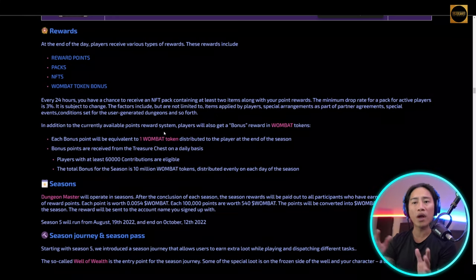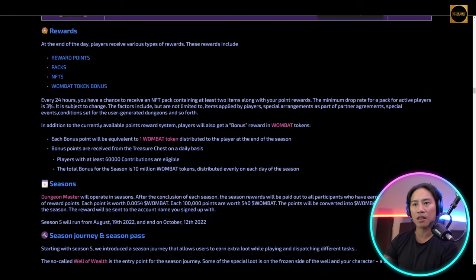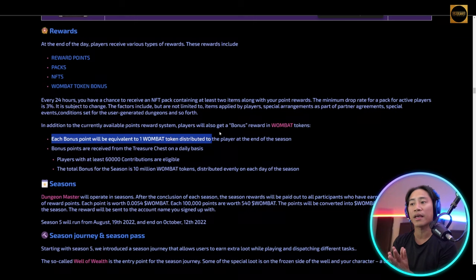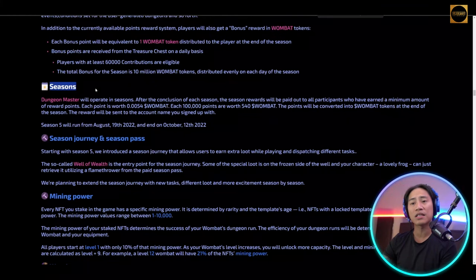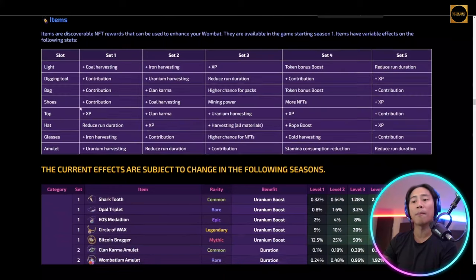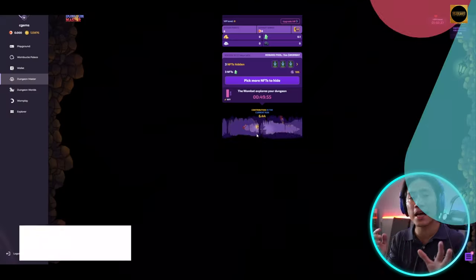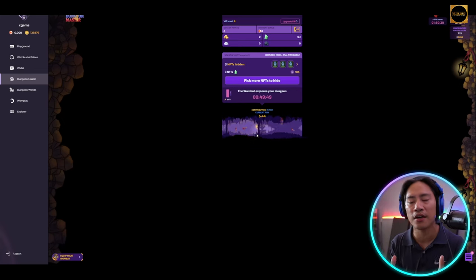Every 24 hours you have the chance to receive an NFT pack containing at least two items with your point rewards. For active players it's three percent, subject to change, and each bonus point is equivalent to one Wombat token distributed at the end of the season. You can also check out seasons, season journey, season pass, mining power, and more.